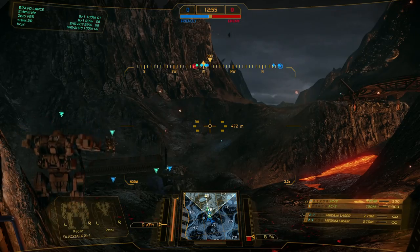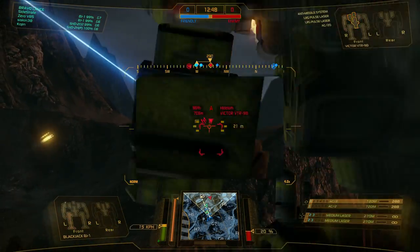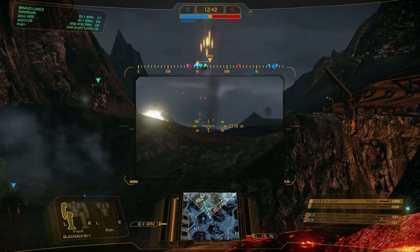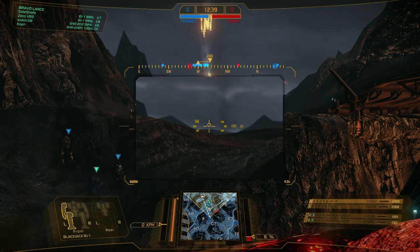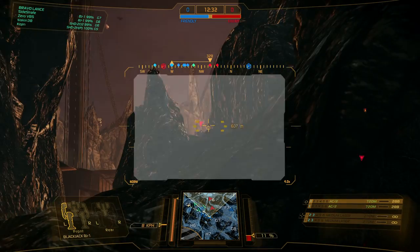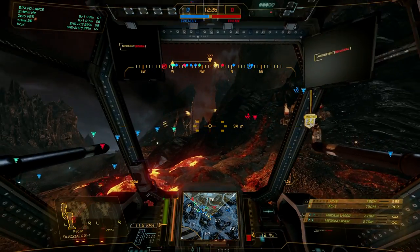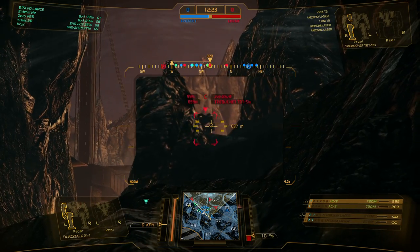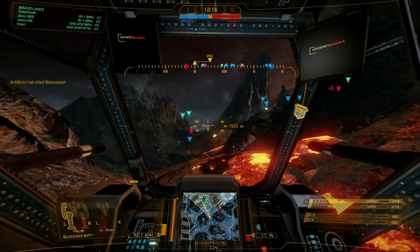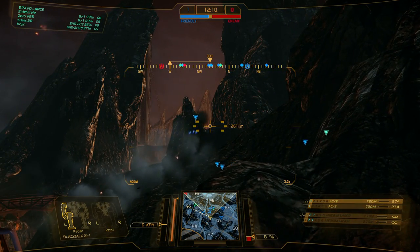You can see this guy over here has the same idea — keep him at bay, let him have it. Cover the force moving forward and just keep their heads down so they can't get a high ground advantage. That guy's shooting at somebody on the bridge there. A friendly walked in front of my shots. Taking advantage of this advanced zoom again, so we have to keep our eyes on this ridge as well.